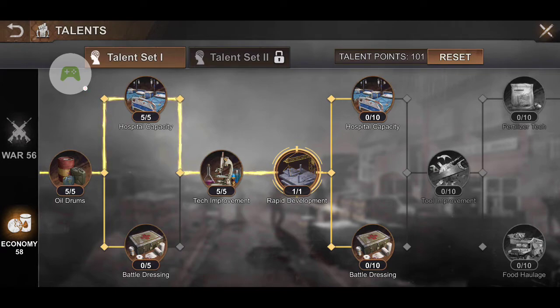I still have 101 talent points that I can use. We just finished State vs. State and I ended up having over 900,000 dead troops. Thankfully, we get at least 90% of those back, but I still have like 60,000 of them in the enlistment four days later. So having all my talents on economy really reduces the healing time. I highly recommend that.